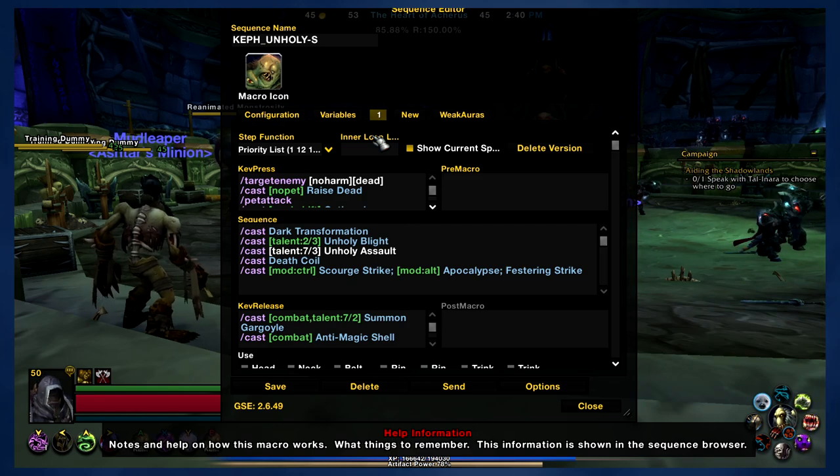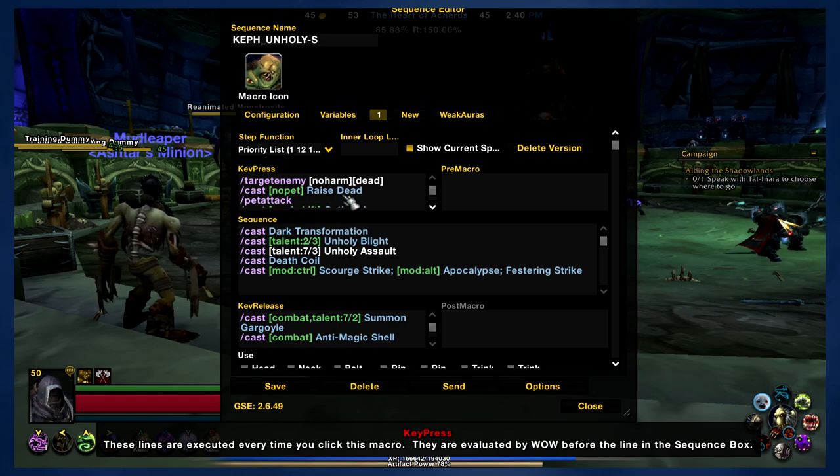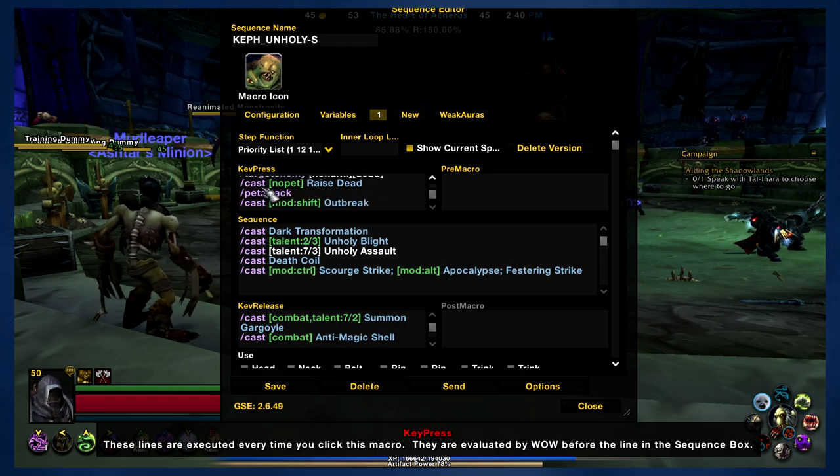It does do a lot — I'm pretty happy with what it can do. If you don't have a pet, the macro will use Raise Dead and that will summon your ghoul for you. So if your ghoul dies, the macro should summon them right back, and then of course it's going to send your pet to attack.